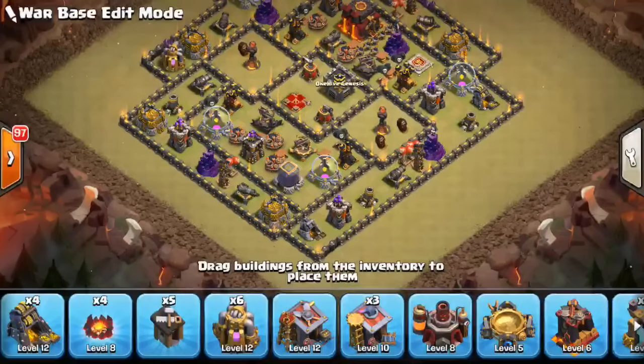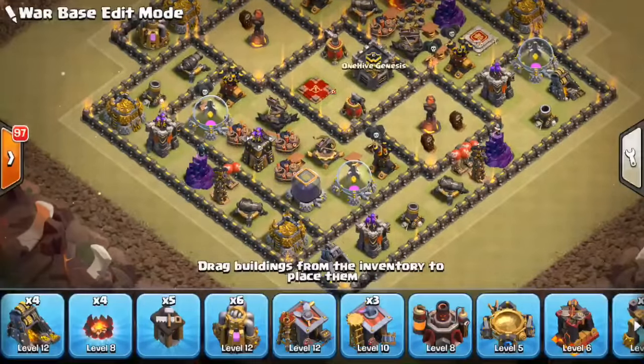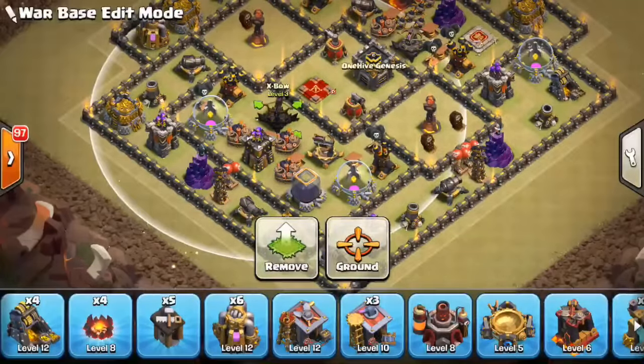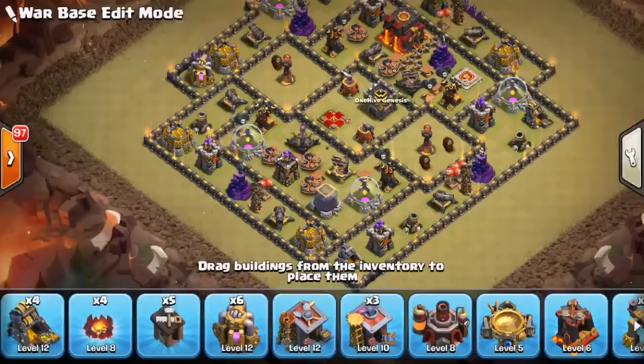The next thing I want to talk about is how your base is set up as it relates to Queen Walks, because Queen Walks are something you're going to see in probably the majority of Town Hall 10 attacks, especially three-star attempts. I always put my Expos on ground — it's a good habit because air is a very limited threat. That extra range means a lot, mainly for defending against Queen Walks. When I say anti-Queen Walk, the goal is making them invest Rages as soon as possible. Make them have to pay to keep their Queen up — ideally two Rages to do a successful walk.